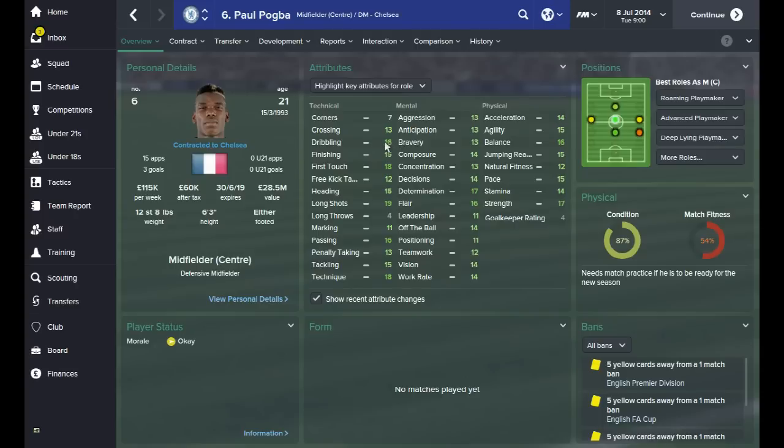We can see that Pogba has really good dribbling attributes and really good first touch. His long shots is 19, which is certainly going to be a massive part of getting the most out of him. His passing attribute is 16 and his technique is 18, so some very good attributes here. You can already build up a picture of what type of player he is - good dribbling, good first touch, good long shots, good passing and good technique.